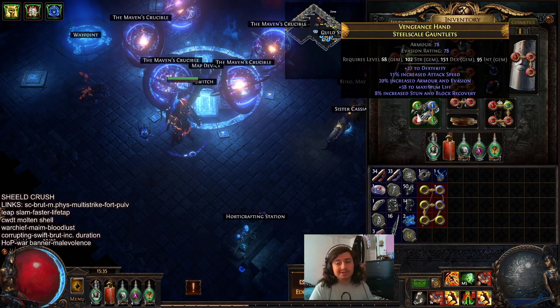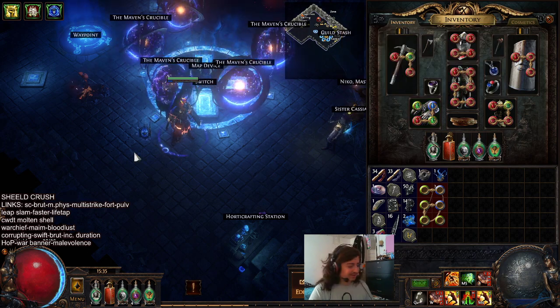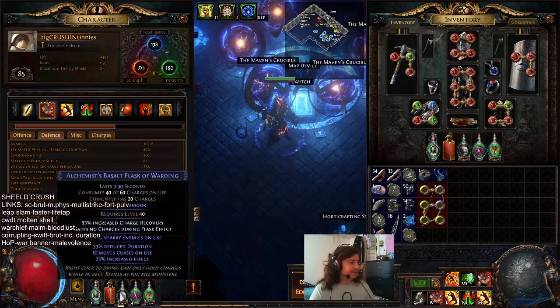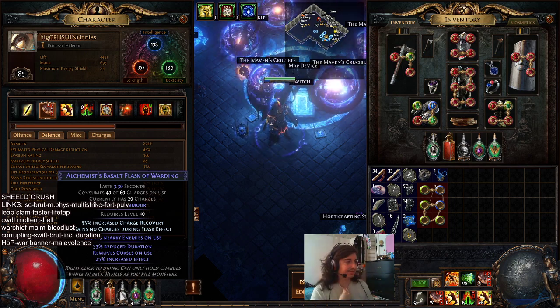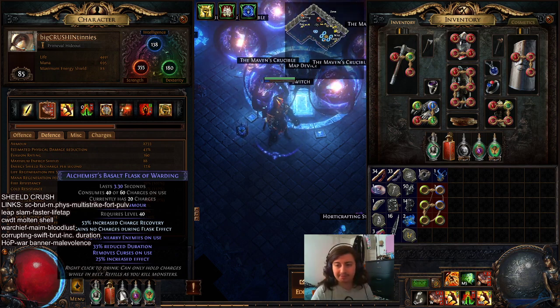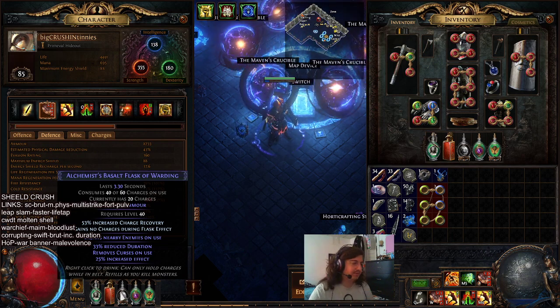Blood Rage is Blood Rage — you should pretty much always have this in an attack build unless you can't sustain the degen. We have a decent amount of armor, especially when we pop the Basalt Flask. I think Basalt Flask is pretty good now on any build that has armor because it gives more armor — it's a multiplier to your base armor. It doesn't just give physical damage reduction to anybody who's just wearing, you know, nothing.